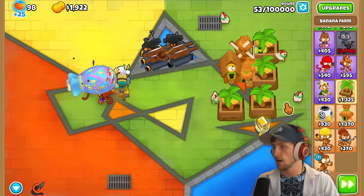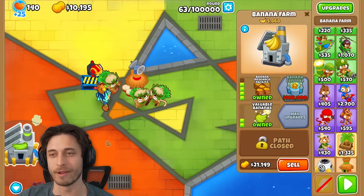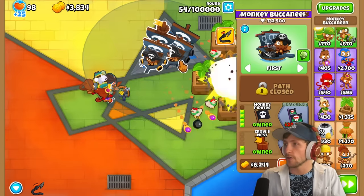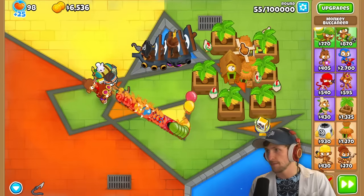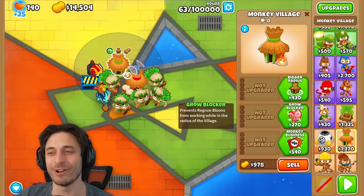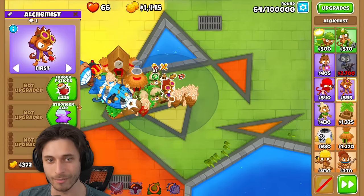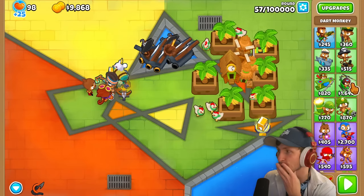Oh dude, you're so right. This might not be good. I think I'm gonna be okay here. Druids, get it together! There's too many MOABs coming up now — I need a better way. I'm on round 54 and my monkey buccaneers have 150,000 pops just from absorbing all these balloons. I'm just getting a bunch of druids down — it's the only thing saving me. Maybe I could get alchemists to just buff my druids. That's what I'm doing!